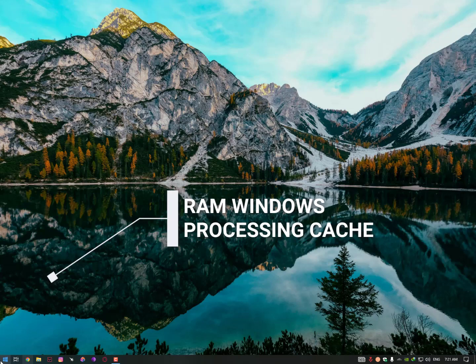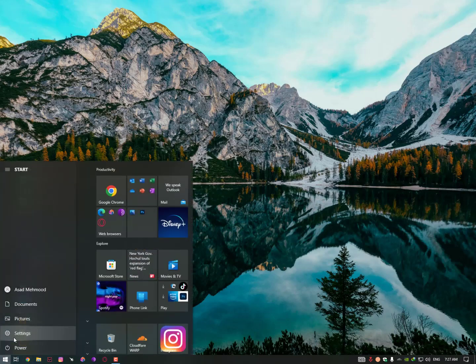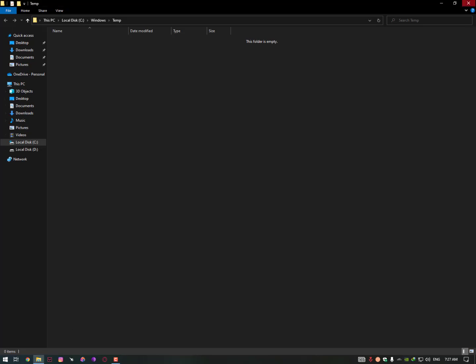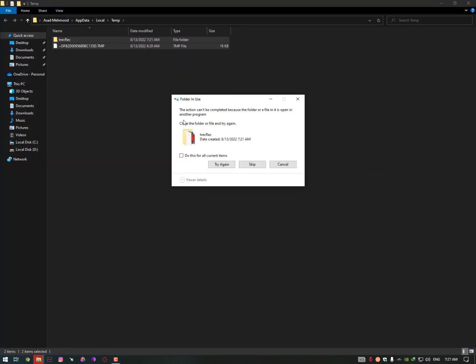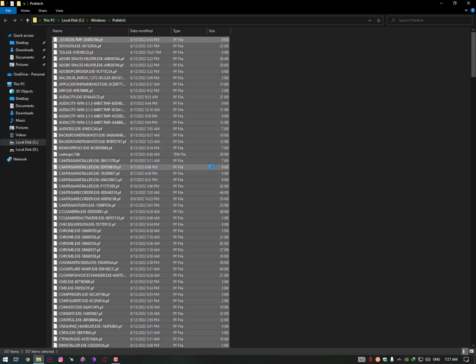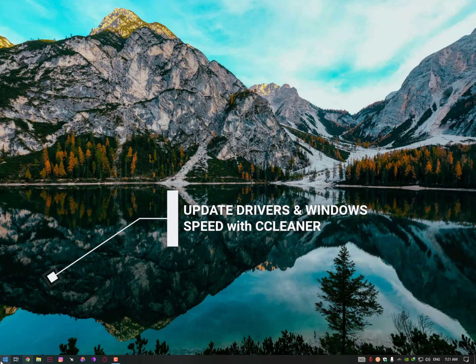The next method is clearing Windows temp files. Press Windows + R to open the Run dialog and type 'temp' — delete all those temp files. Then open Run again and type '%temp%' — delete all those files too. Finally, open Run once more, type 'prefetch,' click Continue, and delete all those files as well. This clears cache stored on your drive that fills up your RAM.